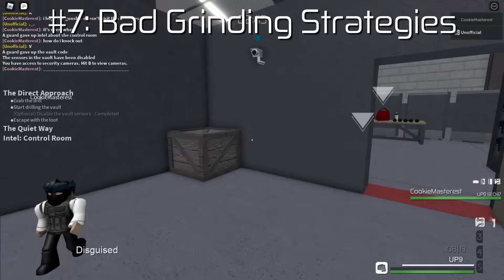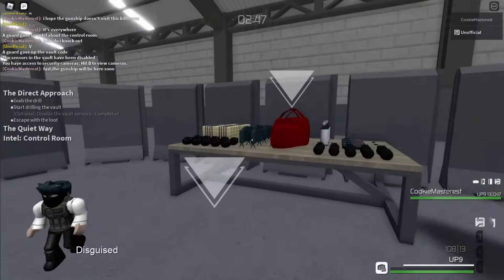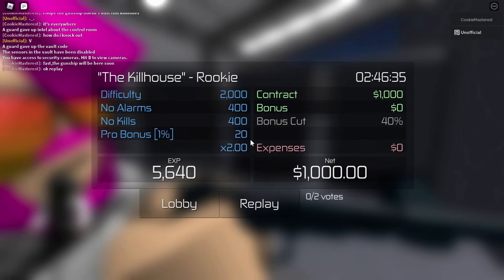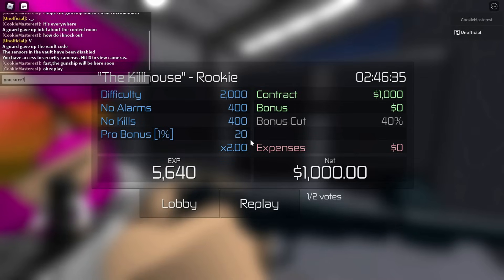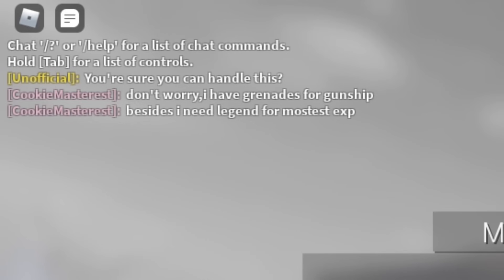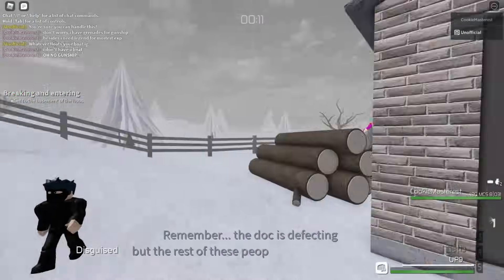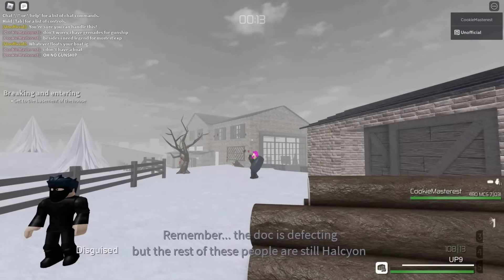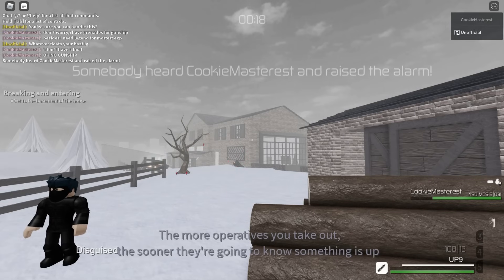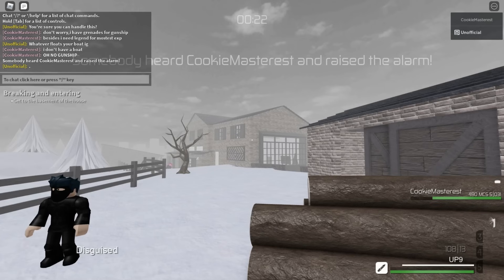Number 7: Bad Grinding Strategies. Leveling up is very important in Entry Point, but some strategies are better than others. I've seen people who are like level 30 but are still grinding rookie, which is painfully slow. Conversely, some people try to grind legend before they're good enough to do it correctly, which leads to either lots of failed runs or lots of really slow runs. Overall, if you can't do a mission consistently and at least somewhat quickly, then it's not optimal for grinding.